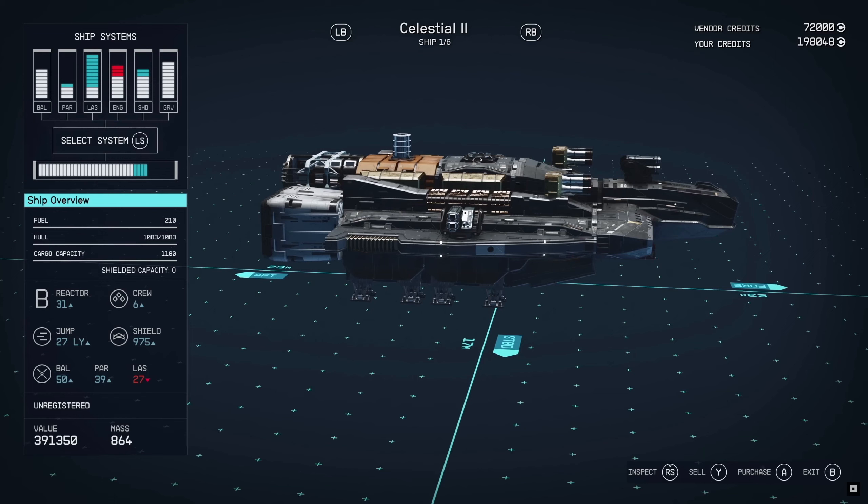Hey everyone, it is Baron. Today we're going to be going over some more Starfield ships. This time we're looking at sizes, the jumps, like the jump distance and whatnot. I'm very interested in the way these ships are built. If you're enjoying the Starfield content as well, let me know because I'm going to be doing a lot more of this, switching myself between Starfield and Star Citizen.